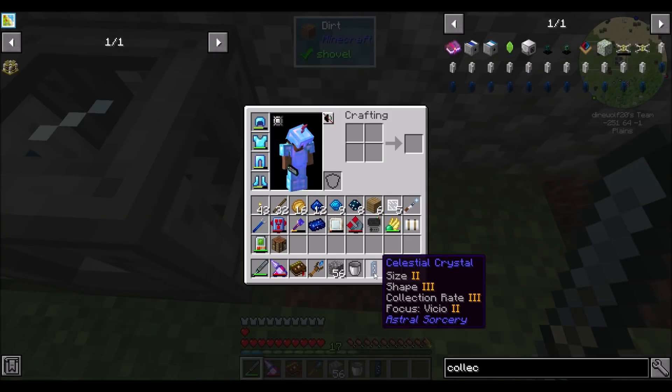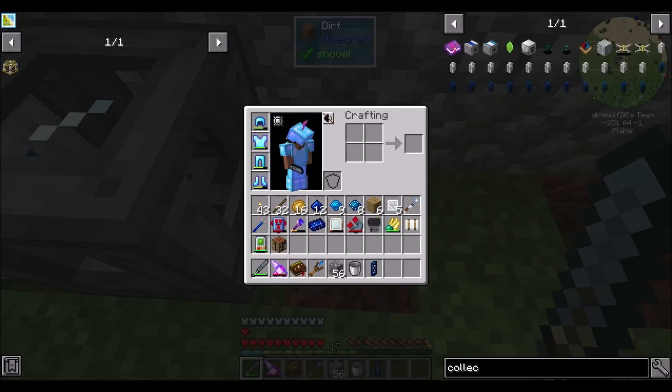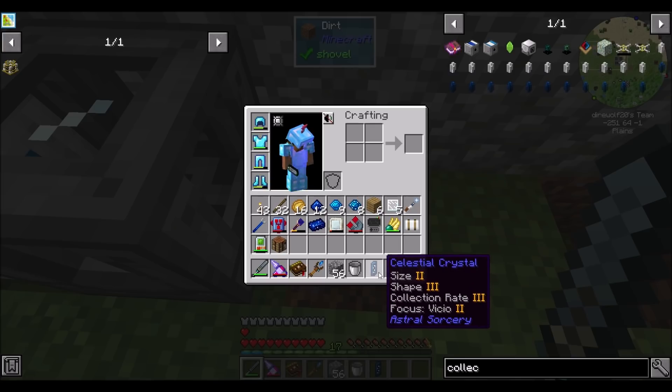So here we are — shape 3, size 2, which I grew by putting it in Liquid Starlight. That's 5. Collection rate adds it up to 8. Focus Vicio adds it up to 10 — that's as many attributes as we can have, and I think that's going to be really good. Technically it would be better to have had purity — purity would be better than size, and honestly better than shape too. So this won't be the perfect, perfect collector crystal, but it'll be really pretty good. Purity is the best stat.